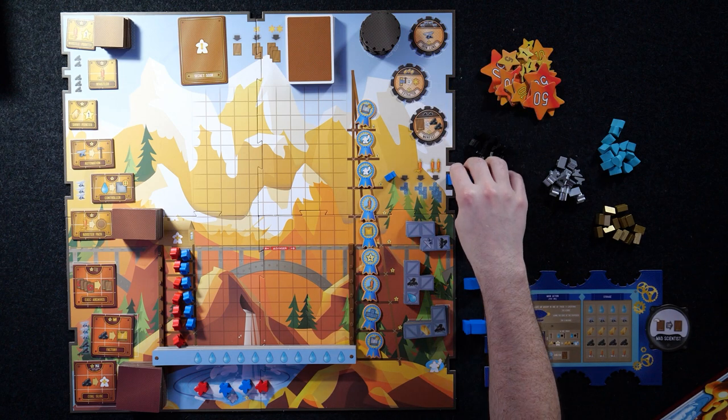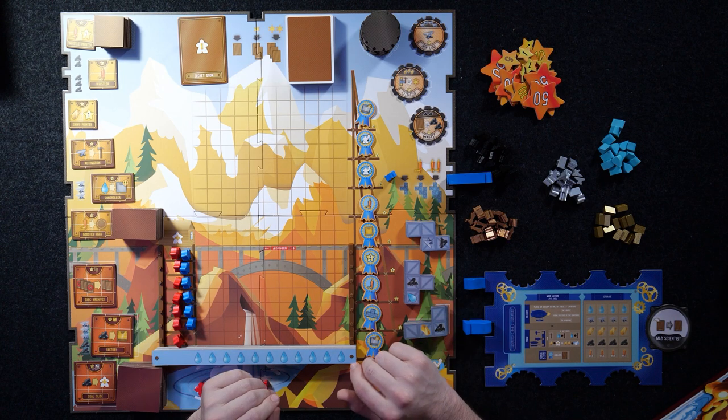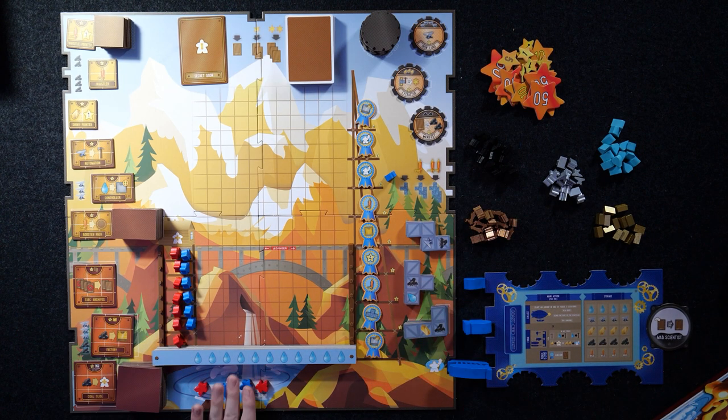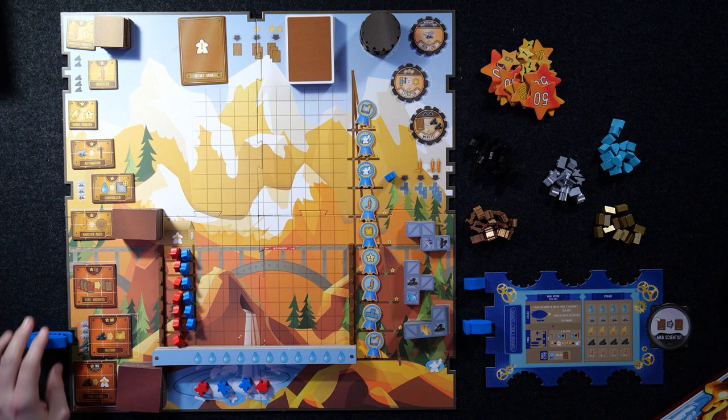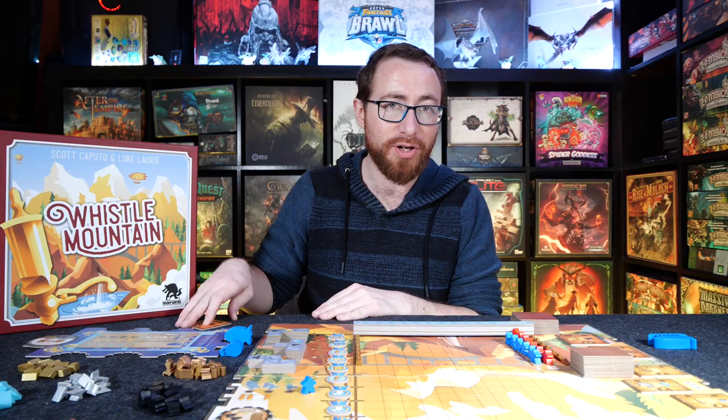You can go here to trade in whistles — a resource — to get additional polyomino tiles. Or you can go here to take one of your workers from the Whirl Pearl and move them up in the engine, which is important because every worker left there at end of game loses you five points. You can also go here to build a machine — pay the resources shown on the sidebar, earn that machine into your personal supply, and later place it on the board.